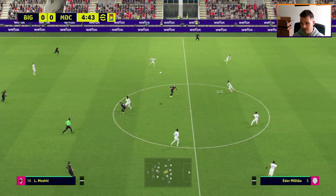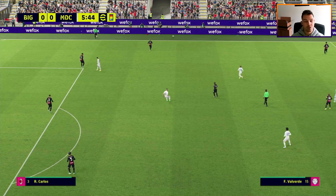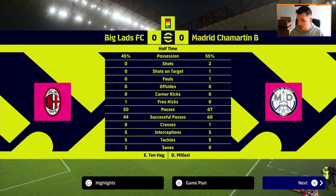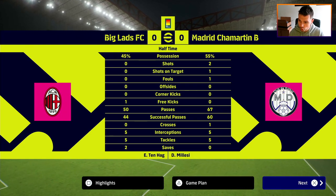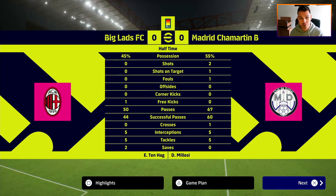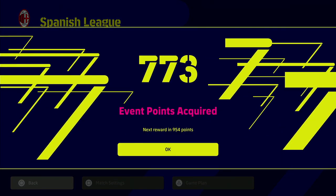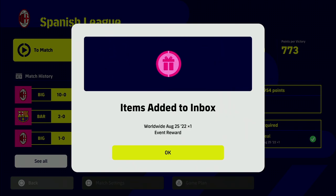Once this match is complete, I will show you at the end of this video what happens when you complete these matches and amass 3,000 points. That's pretty much how you do it - you can literally go away and have a cup of tea. Also make sure you have your controller plugged in, and you will need to go into the second half and press next manually - it won't play the full 90 minutes by itself. We're back - we've just finished the third game, so we played three matches that we simmed, and we have the maximum amount of points. We're going to get that item added to the inbox, which is the worldwide August 25th 2022 player of the week event award reward.